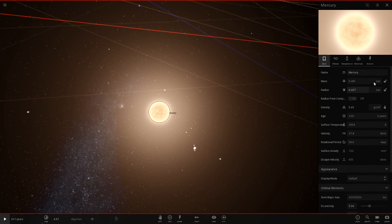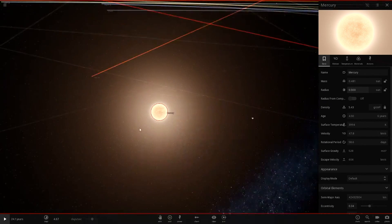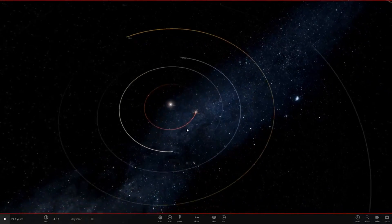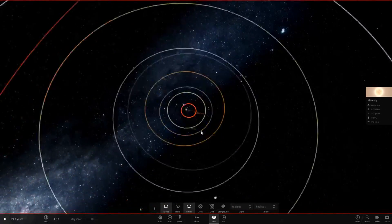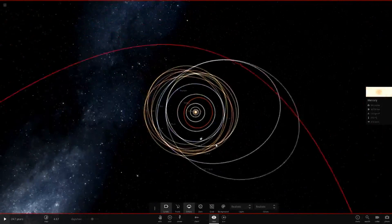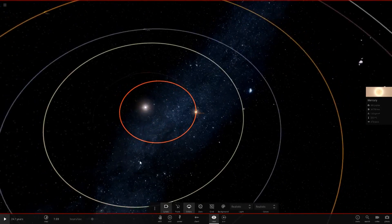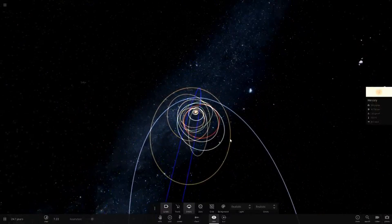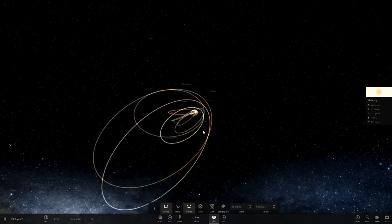There we go — Mercury is now about half the size of the Sun. It's quite close to the Sun, so this is going to be interesting. The orbits have already changed and it looks like Mercury is now in a binary orbit with the Sun. As soon as we hit play, it should start causing some serious problems for the solar system.